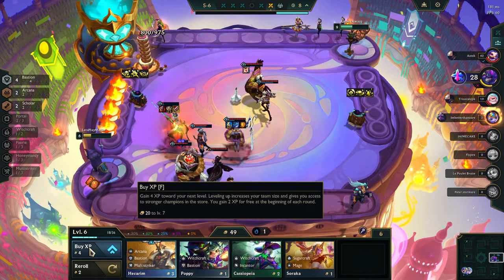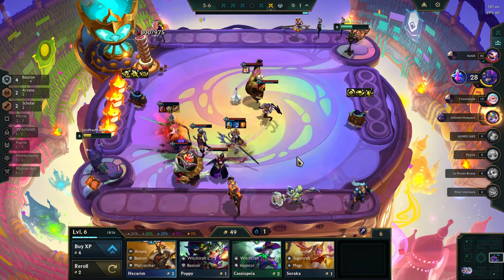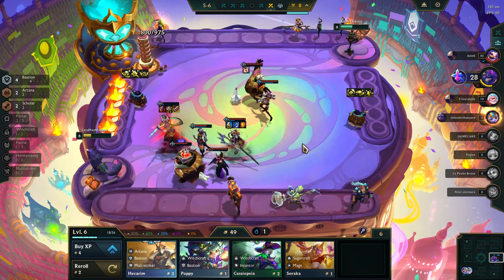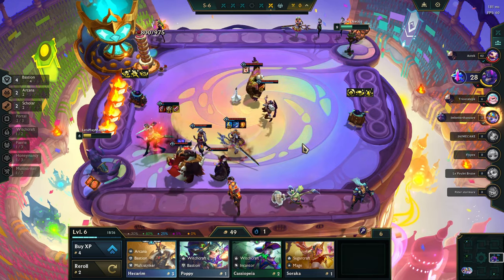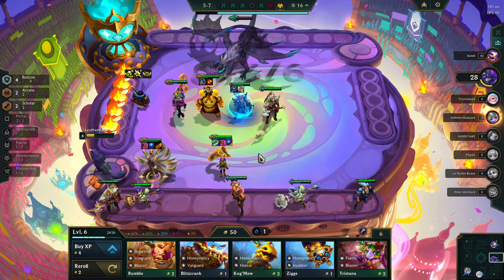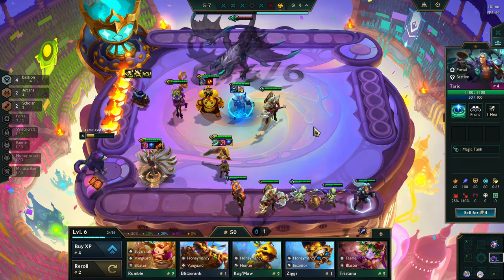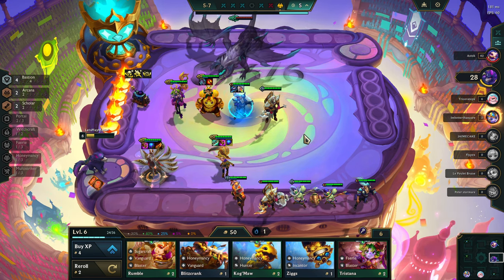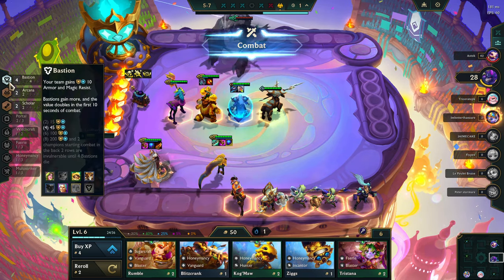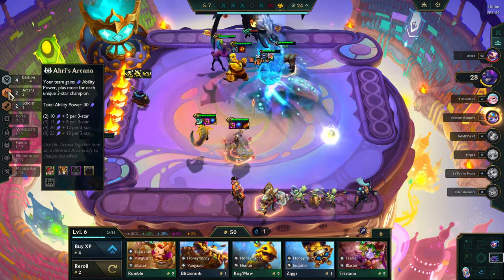We need to just pull in and level up here if we can. I can't sell anything — we need these guys. Six Bastion will have 100 armor and magic resist. We need Taric to be two-star at the very least. And I might just throw Tahm Kench in for more Arcana — we're gonna get 8 per three-star.